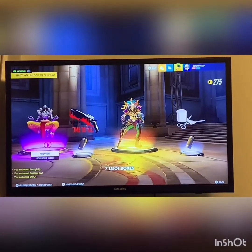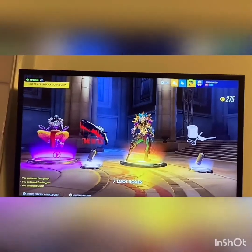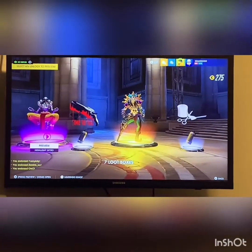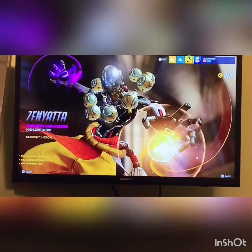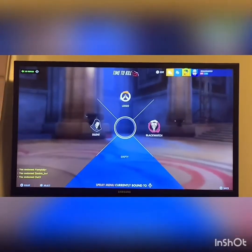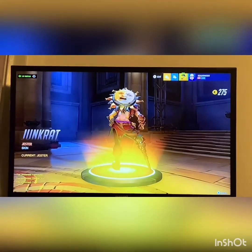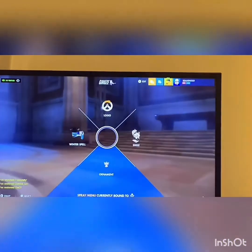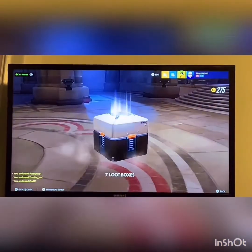If you get the legendary edition you get the full skin - it basically looks just like that. Yeah, that kind of sucks. A highlight intro - I don't really play Junkrat. This is cool, I have a highlight intro for Zenyatta. Let's see what this is - I like that, that's pretty cool guys. A Reaper spray. I mean that's a cooler skin but I like the back a lot, but that kind of sucks for a legendary. We were going for the new legendary skins - I just want a Reaper legendary.